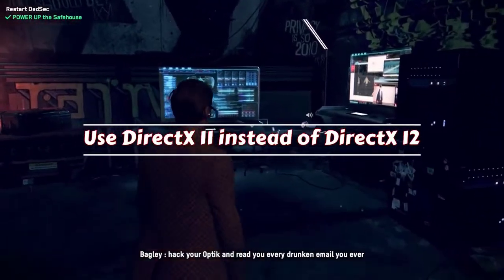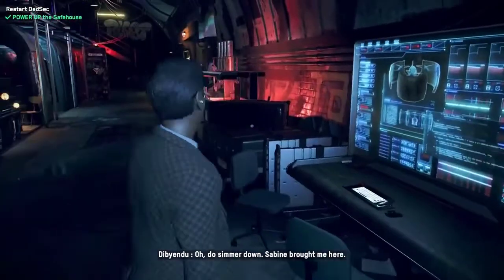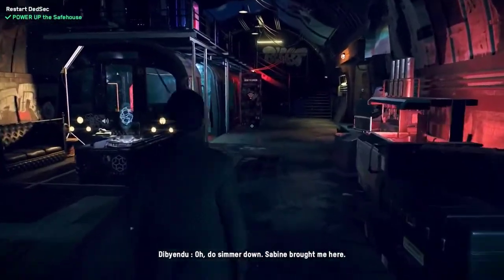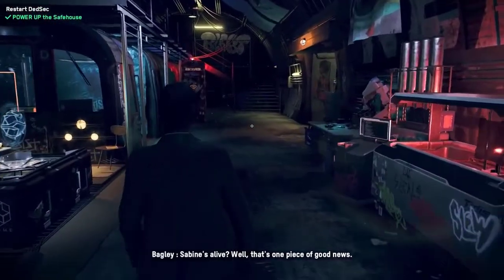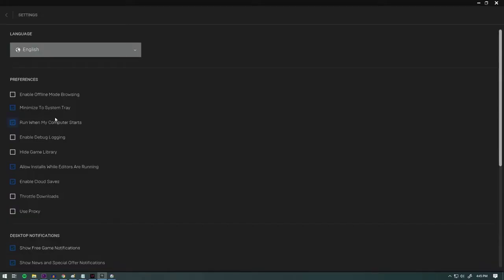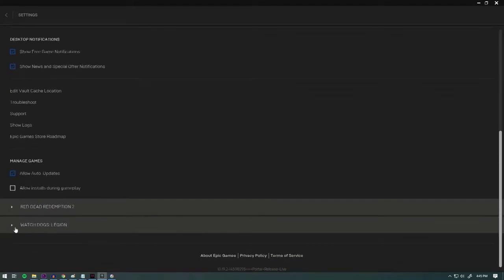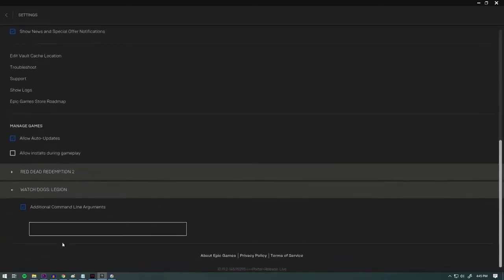This game is designed to run on DX12, but some players have reported that they were able to fix crashes by using DX11 instead. You can try the same solution and see if it works for you. Here's how: open the Epic Games launcher, click Settings, scroll down and expand Watch Dogs Legion, check the box for additional command line arguments, enter D3D11, and then relaunch Watch Dogs Legion.